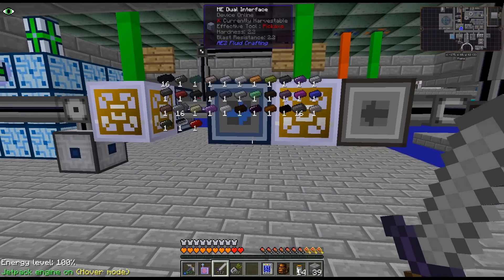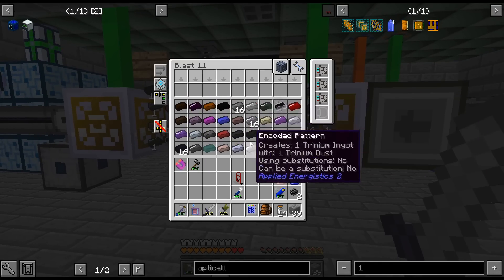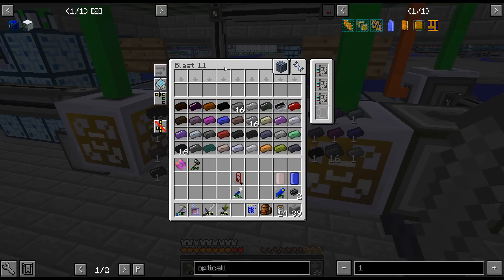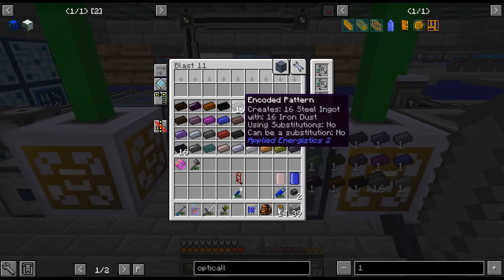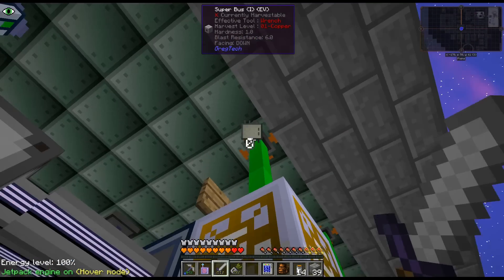I keep mentioning this, but I think I'm going to go through all our ingot recipes and figure out which ones actually need Oganessin or a fluid, and those that don't really need it, probably just throw them in the Circuit of One.